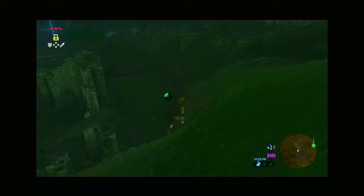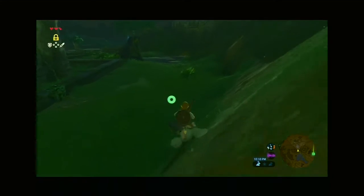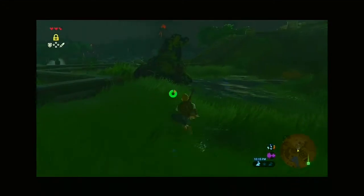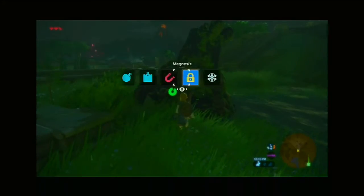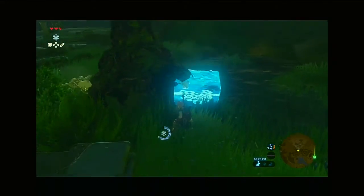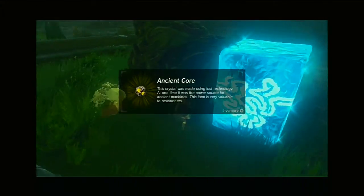I see a guardian in the water. First, I'm gonna show you guys that cool trick I was talking about. What you gotta do is take Cryonis and pop that guardian off the water like that — it should drop a bunch of guardian parts.